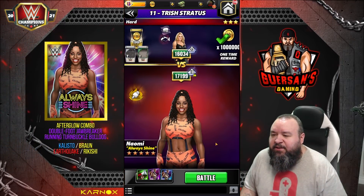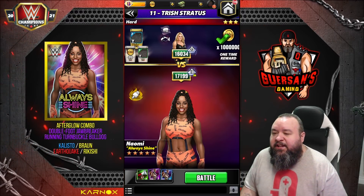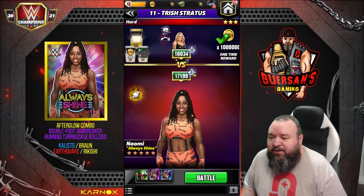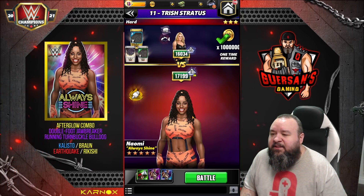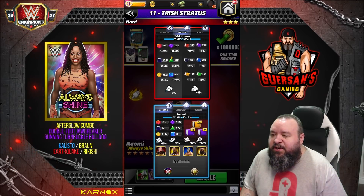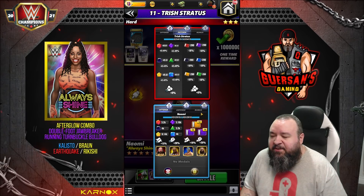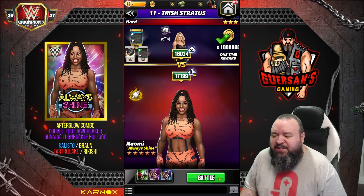All right, let's do that. We're going to go versus Trish. Trish has class advantage — well, we have class advantage over Trish — so that should offset a little of the defense. She's got 43% against all color; we're going to have a 25% increase, so she still has 20% but it's all protect gems anyway.